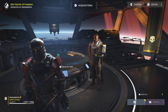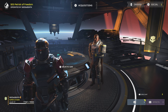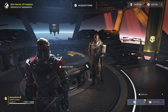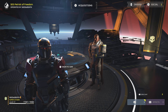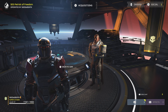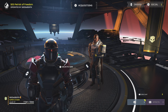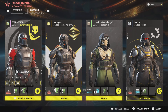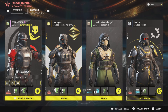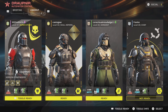In this next one I'm just going to use the meta — the Breaker and everything that's considered meta. I'm going to do a defense mission to compare, because apparently they changed the defense missions to reduce enemy numbers. I'm also using the heavy armor to test whether you can really take more hits now that they fixed the armor rating.